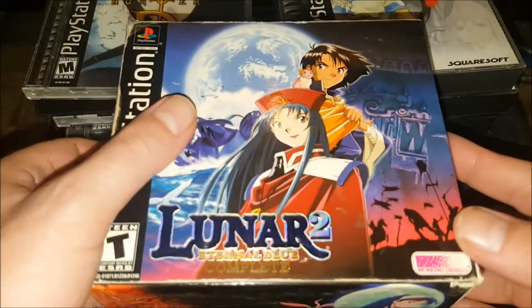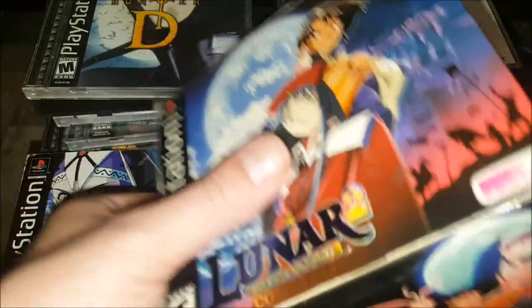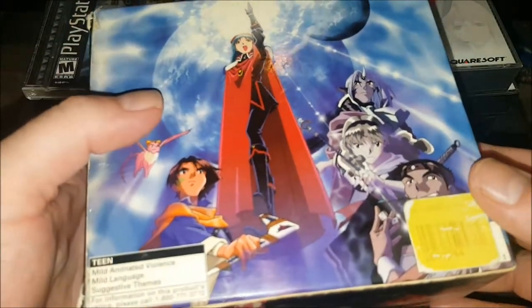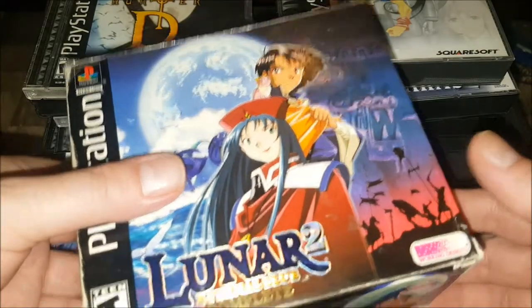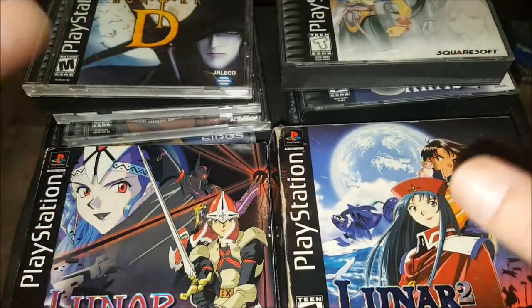Lunar 2: Eternal Blue Complete — super awesome, big fat version. Missing something minor — I think a pendant or something, can't remember. The outer box is a little dinged up but the inside is in really really nice shape. Super stoked to own this.